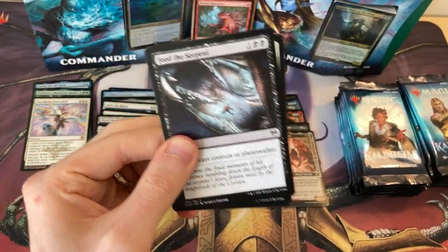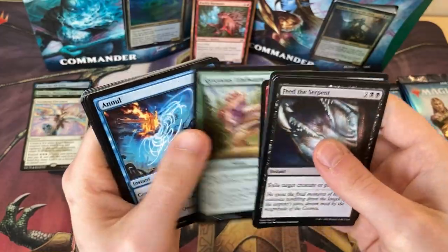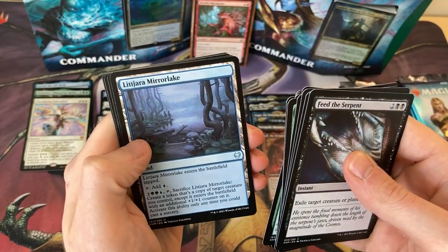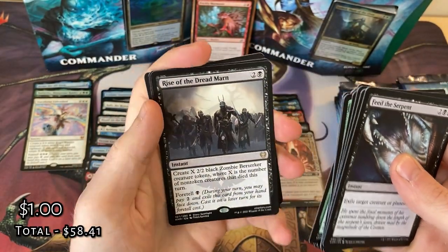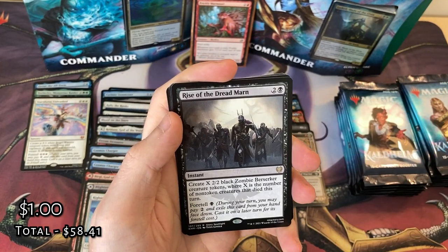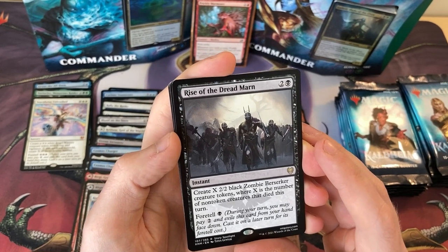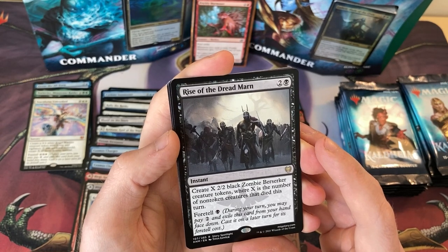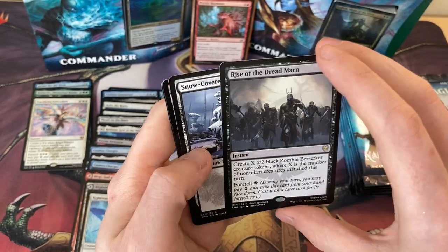Masked Vandal, Opium Pass, Frenzied Raider. Another Saga, Litjara, Mirror Lake. And we've got Rise of the Dreadmarn as the rare — another awesome card in a mono black deck. Create X 2/2 black Zombie Berserker creature tokens, where X is the number of non-token creatures that died this turn. So you could board wipe, then play this, and then have a load of Zombie Berserkers on your side. Sounds like fun.